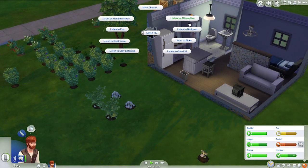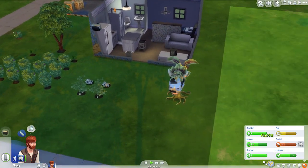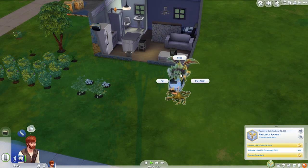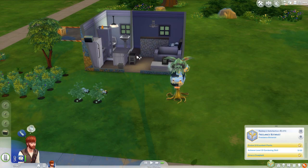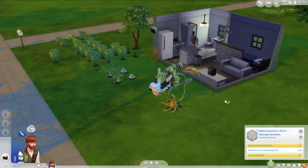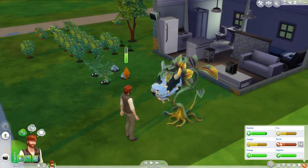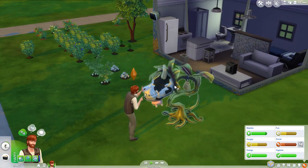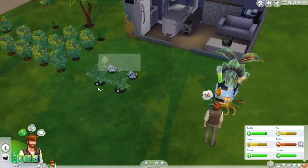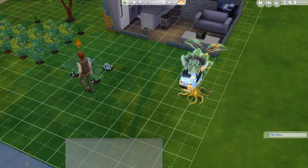Listen to easy listening. And then we'll go tend the garden. Oh, look there's my cowplant! Let's go play with it, then feed it, then pet it, and then I'm going to sell it - because we don't need it. Actually, I wonder if that gets up my social. Oh, it totally does! We can sell the cowplant for $475. Easy money.